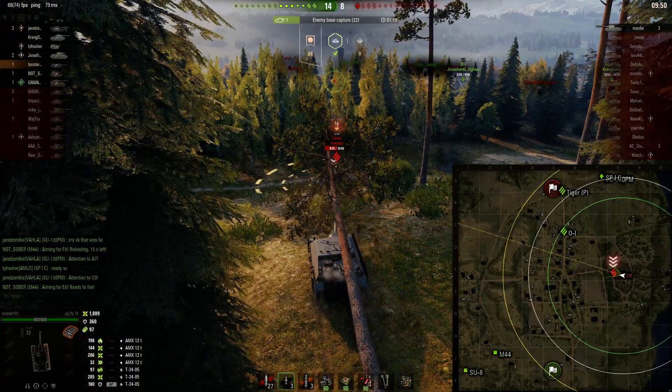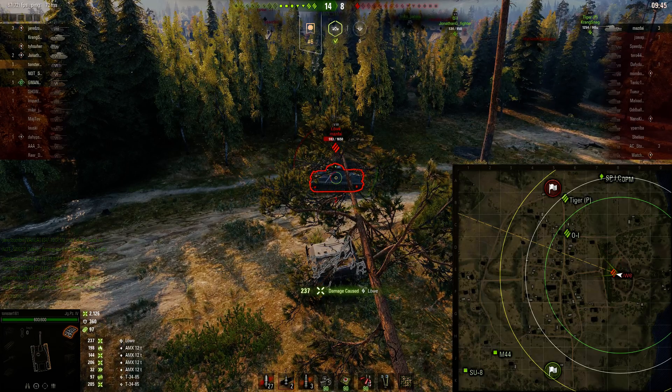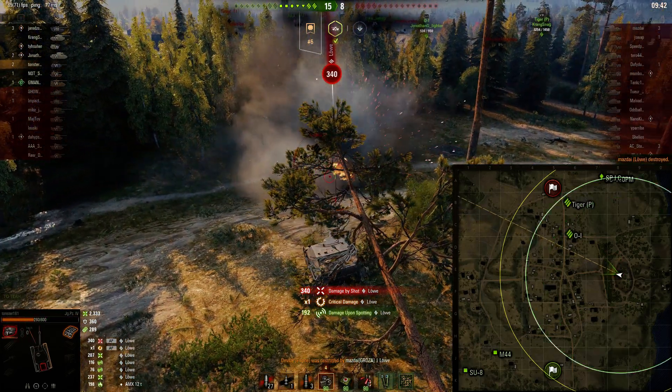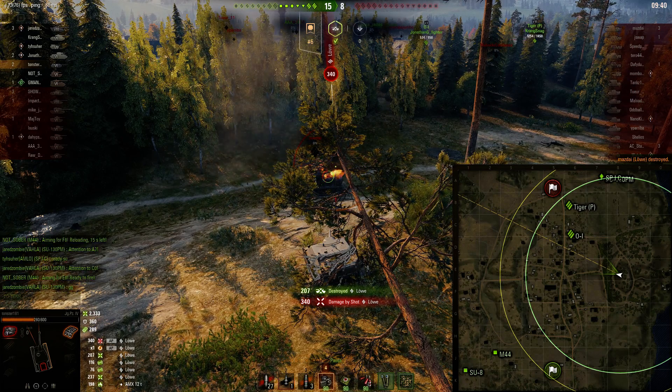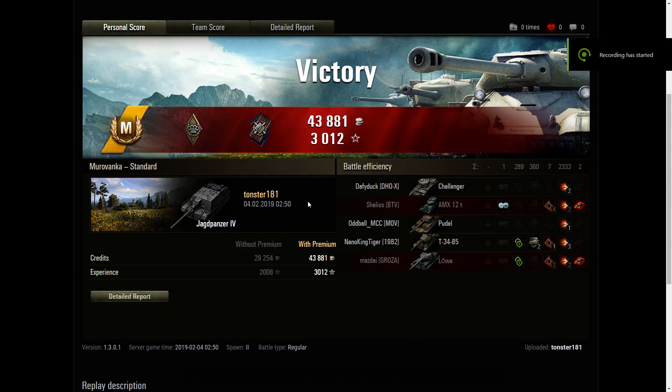We come over and take a shot at his side, and now the side turret shot works. He puts a shot into us but we don't care because that is the end of the game with 2300 damage. I think that damage at the end on a tier 8 kind of pushed us over the edge. Looking at the after action report — if you want my opinion, I think this is a solid TD. I really do, I would not be afraid to suggest it to people, and I'm not much of a TD player.